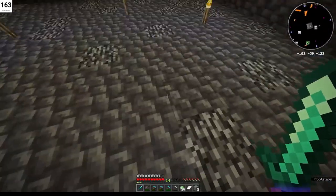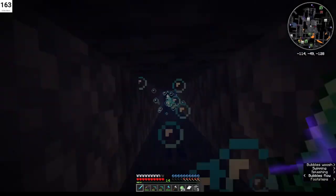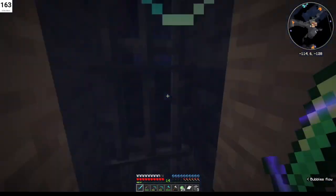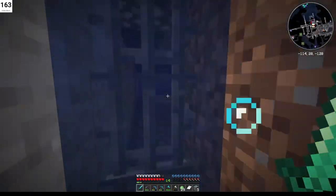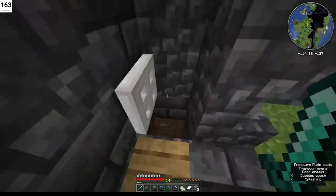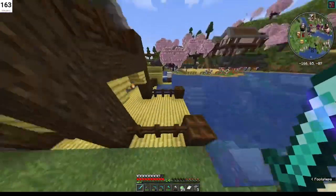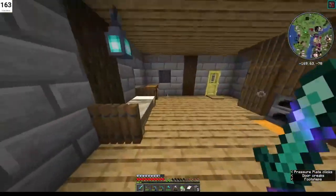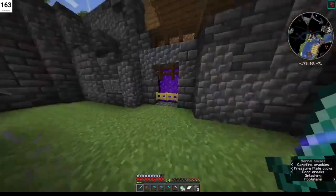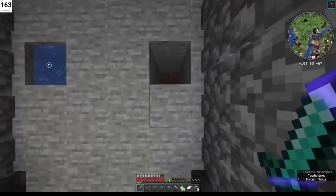So that's the one-chunk basic farming setup — you can see the different layers as we look through and make our way up. This was my starter base — super simple. My nether portal is built into the wall here, and then this is my mine.